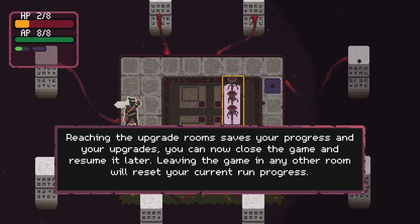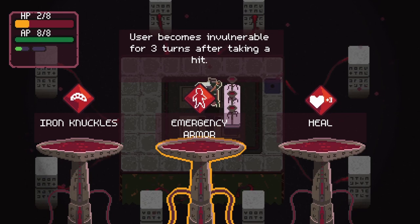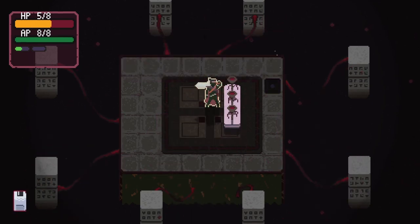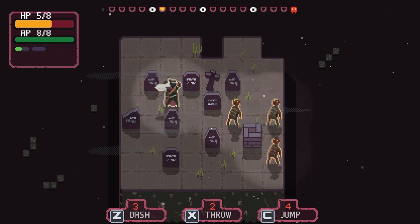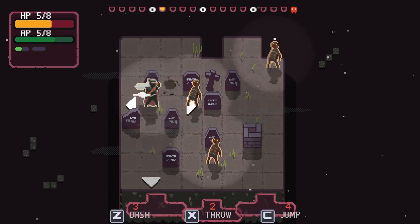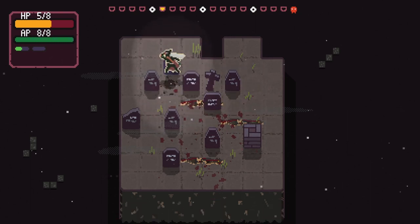Reaching the upgrade rooms saves your progress and your upgrades — you can close the game and resume it later. Leaving the game in any other room will reset your current run progress. Interesting. Three different upgrades: iron knuckles — punch attacks without your weapon deal damage; user becomes invulnerable for three turns after taking a hit; recovers three HP. That answers how we get our health back — we don't really, it counts as an upgrade. So making a very stupid mistake cost us quite a bit of health.